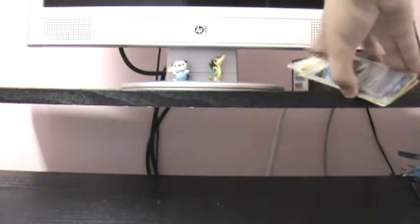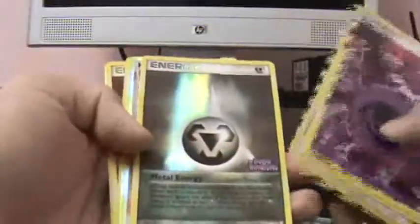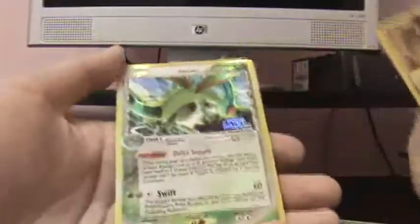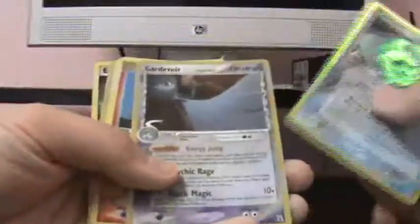Let's do a recap of part one also. Part one, we got two Psychic Energy Holos, a Deoxys Hollow, a Metal Energy Rare Reverse, a Kingdra Hollow, Mewtwo Rare Reverse, Lightning Energy Hollow, and a Flygon Rare Reverse. For this video, we got a Vaporeon Hollow, Gardevoir Hollow, Sunny Castform Reverse which is a rare, Starmie Rare Reverse, Gardevoir Rare Reverse, and Holland Energy GL Rare Reverse.